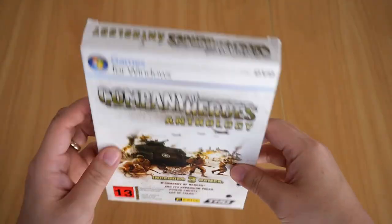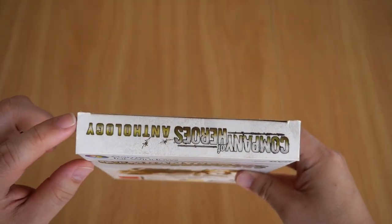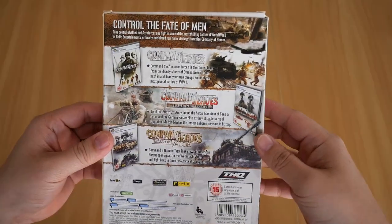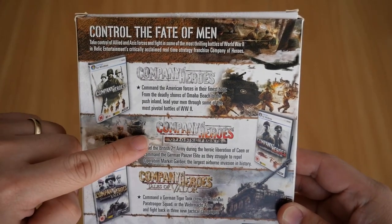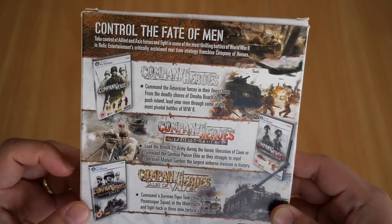So let's take a look at the box. It's in pretty good condition, with a bit of wear on the edges, especially on the corners. On the back it shows all three images of the games — Company of Heroes, Opposing Fronts, and Tales of Valor, which are the two expansions.